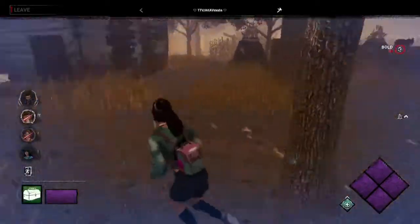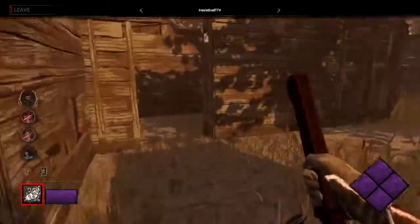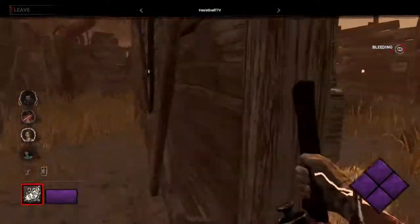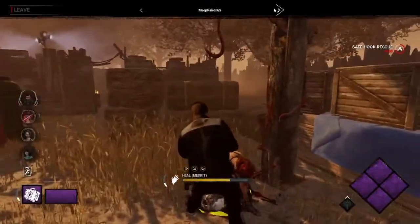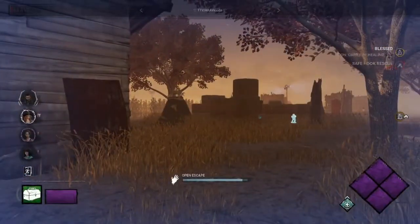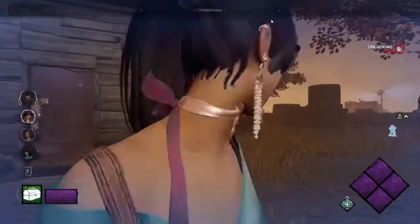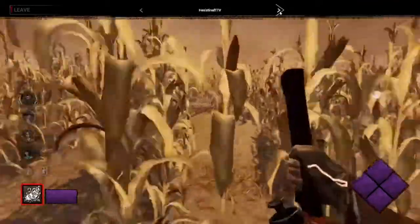Does Hex continue? Hex is trying to put pressure on Blitz right now. Blitz is really stuck — they're going for the heal under the hook, which means someone should be on the door. They are indeed — it's Vex, going to get it to 99 and stopping right there. Hex has four hooks now, actually — they're doing quite well.